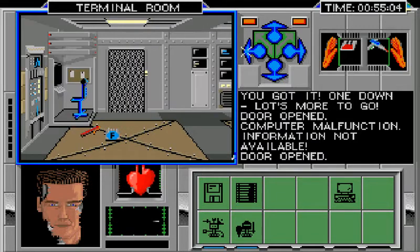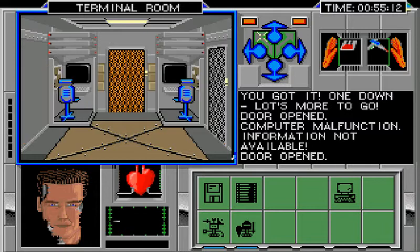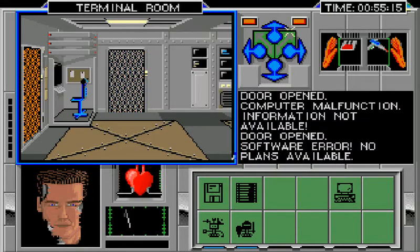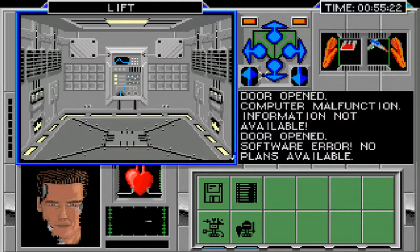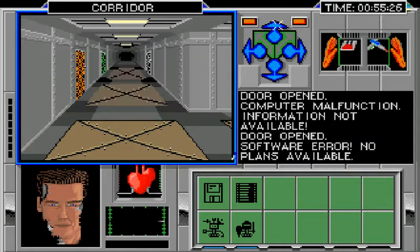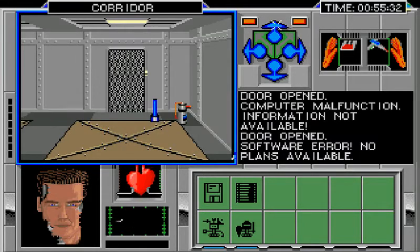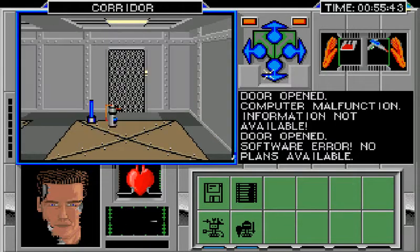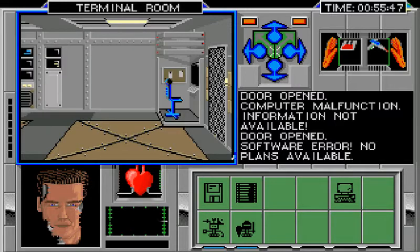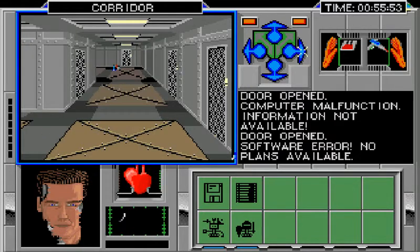Useless terminal room. I really need a deck plan so I can find one of the important rooms to repair things in. This is the lift. Once I go down I'll eventually figure out my bearings — maybe. Another terminal room, and another. There are lots of terminal rooms. I'm just walking backwards rather than turning around — I'm getting lazy.